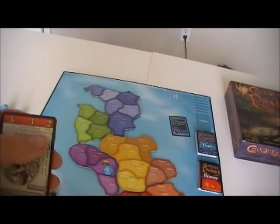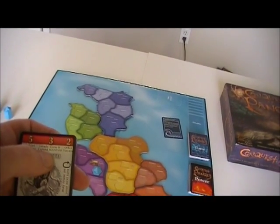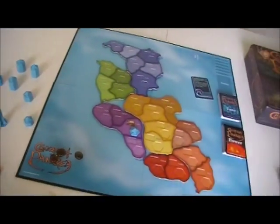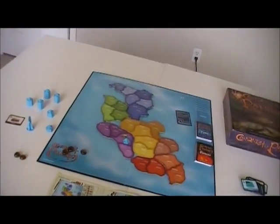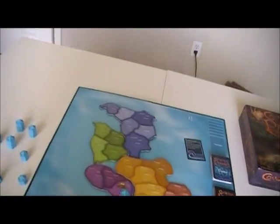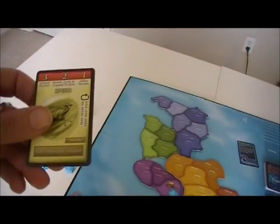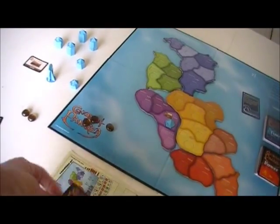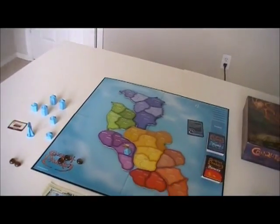Some cards are worth more in different places. This one is worth two in general, but three if I'm growing or expanding in the mountains, and it has an additional advantage to defending in the mountains — each one is good at getting into its own type of territory. These also have special abilities: every one of them does. For example, this one says you can avoid loss from a volcano — if a volcano comes up, you can flip it down and avoid it. If it's already flipped down, you can't use it for that.